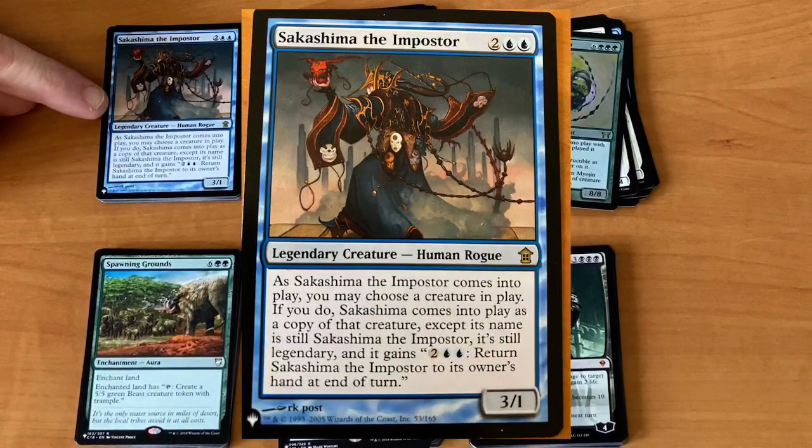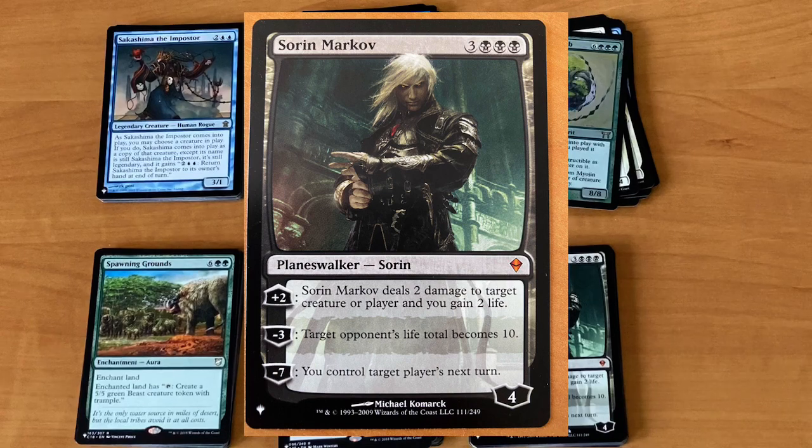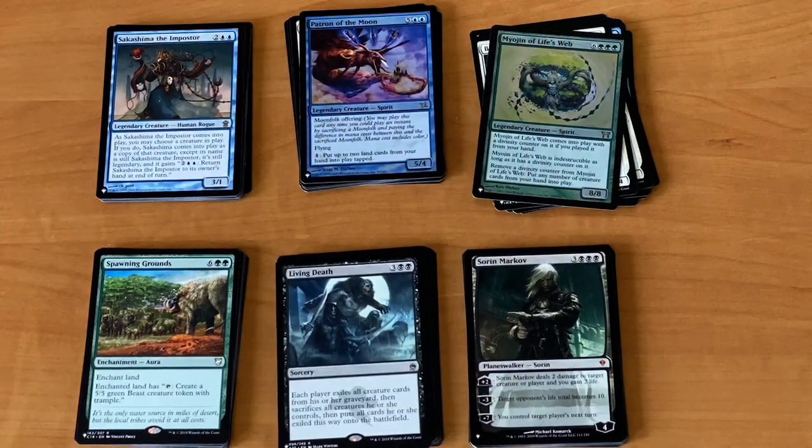We've also got a Sakashima the Impostor, a Sorin Markov, and a couple of other choice rares. We're going to spread all the cards out along the table and just have a quick look at them all.